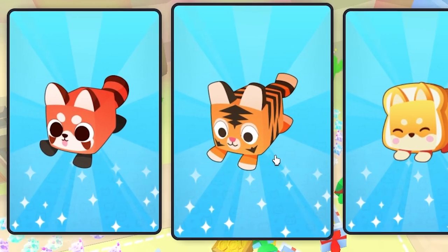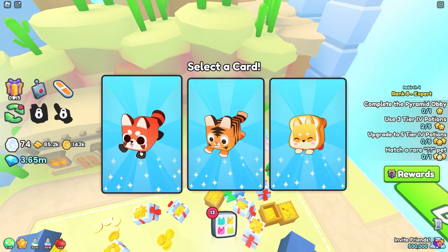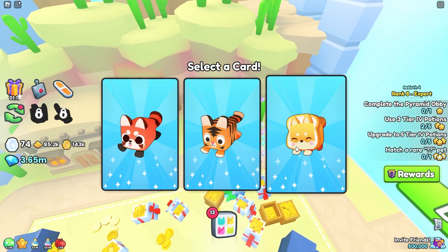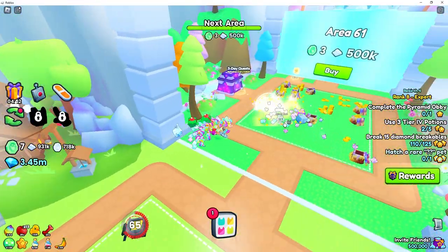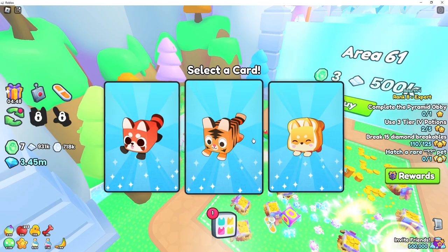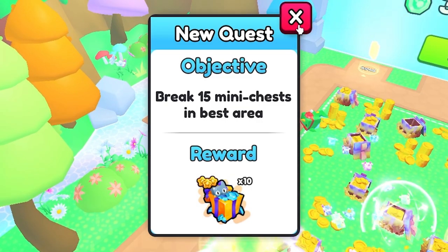Wait, this guy looks like a loaf of bread! Tiny fox, tiny tiger, bread corgi — I'm feeling bread corgi. Oh, it's a red panda. I do that wrong every single time. Should I do the red panda since I hurt its feelings, or the bread corgi? Bread corgi: bake 3,000 in the best area — that's easy! Whoa, there's another quest! There's a three-day quest now too. Red panda it is: break 15 mini chests in best area.